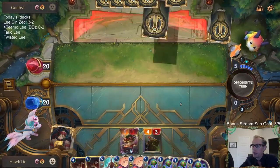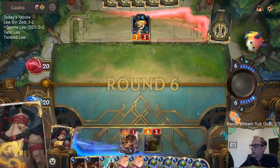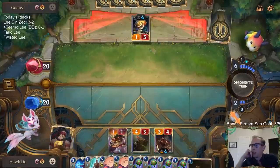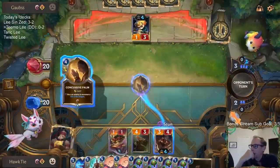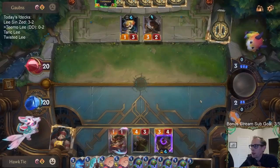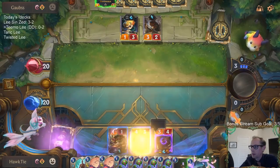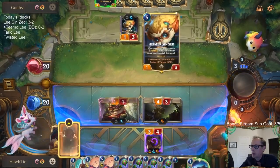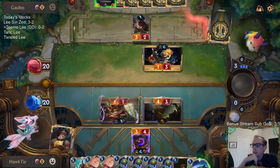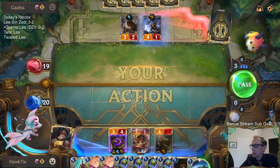I like Lee Sin challenging Heimer — that seems to be the plan. I knew I should have played the Lee Sin, not the Chump Lump. Okay, they would have stunned it anyway. They just have three mana left. Hopefully they can't protect Heimerdinger — it seems like that's what their deck is designed to do. Awesome — that's a big win! That is a big win.